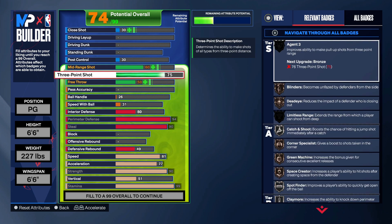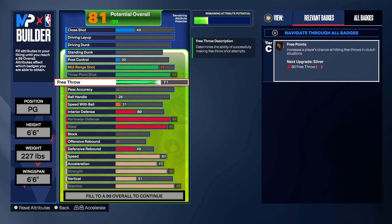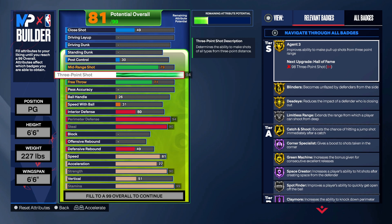Go right up to the three ball. You getting gold Agent Three — there's really some pressure. My main build got 94 three-ball. This is just so smooth.